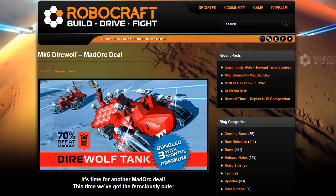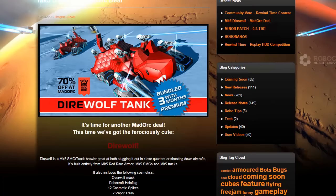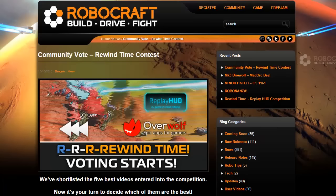Yes, bundled with 3 months premium. Go and check it out — you get the Overwolf Mask, Robocraft Hollow Flag, 12 cosmetic spikes, 2 vapor trails, and a speedometer. You can get that at the discount price of $7.99 USD — the old USA dollars. Check it out, that looks quite nice. So if you haven't got those cosmetics already, it's certainly time to take advantage of that.